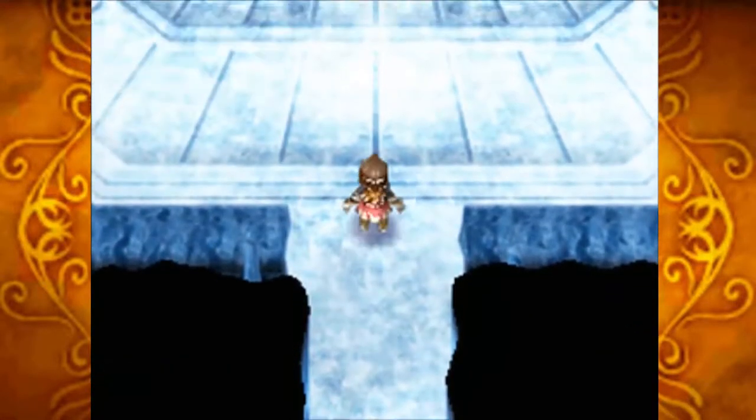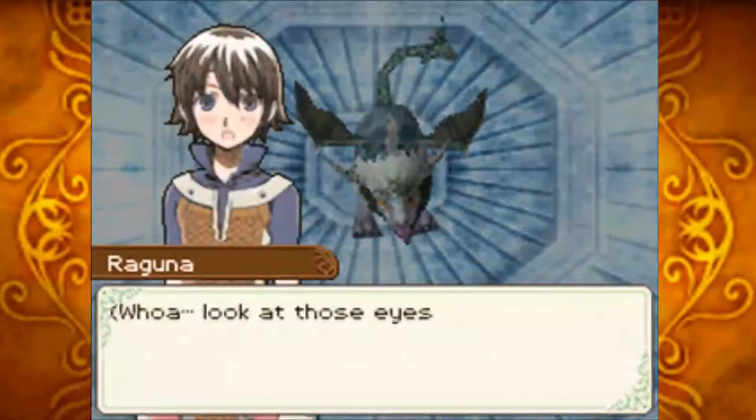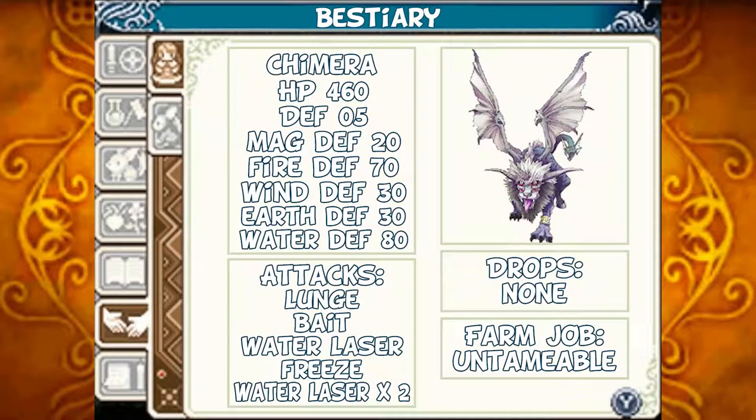Let's try this. Chimera: HP 460, Defense 5, Magic Defense 20, Fire Defense 70, Wind Defense 30, Earth Defense 30, Water Defense 80. He can lunge at you, bait you, has a water laser, a freeze breath attack, and when in critical mode his water laser will have four beams instead of two. As is custom for most bosses, he has no drops and cannot be tamed. The chimera is fast and attacks regularly — the easiest time to attack him is during his spell casting. In critical mode, only attack during spell casting, otherwise have fun.